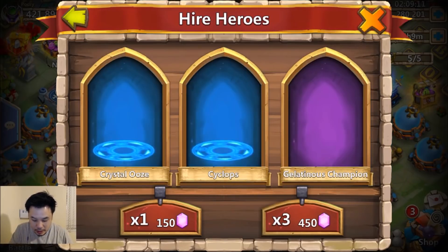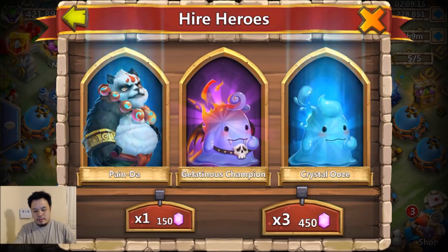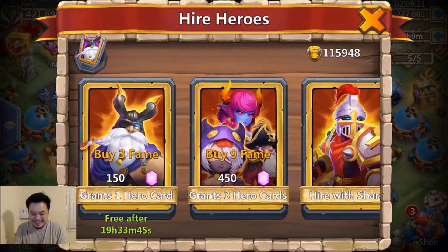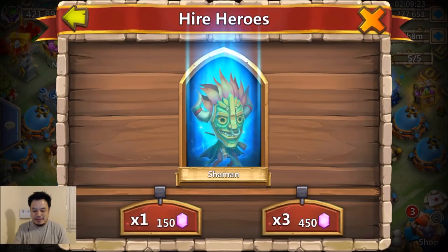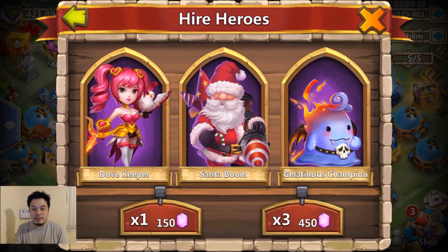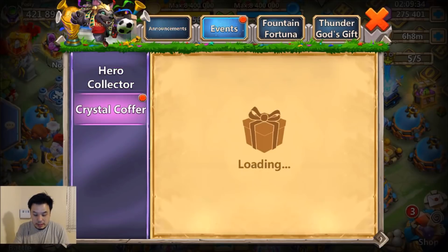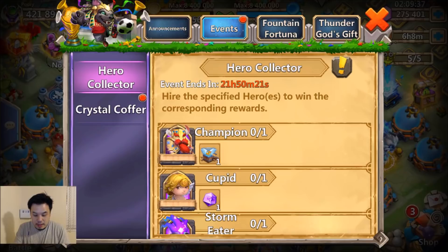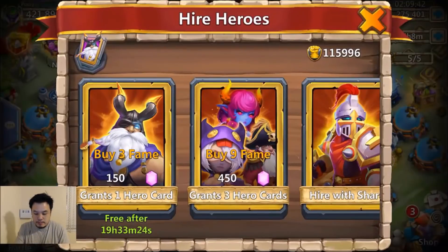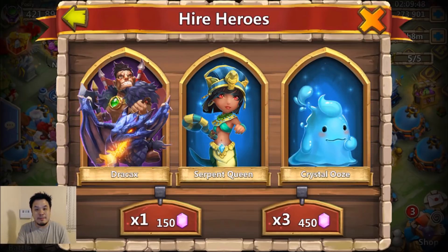Come on — okay, one Jalanis champion, two — no legends. I gotta keep going. Come on, any legend — whoa! How about double legend with a Dovekeeper? I don't think Dovekeeper's on the list though — wait, it is? Oh no, that's the coffer. My goodness, she's not on that list but it's still nice to roll.